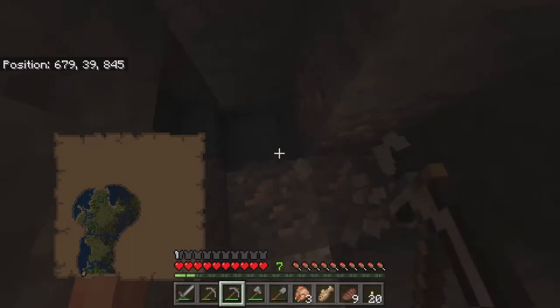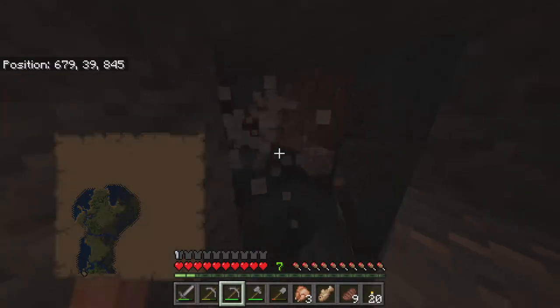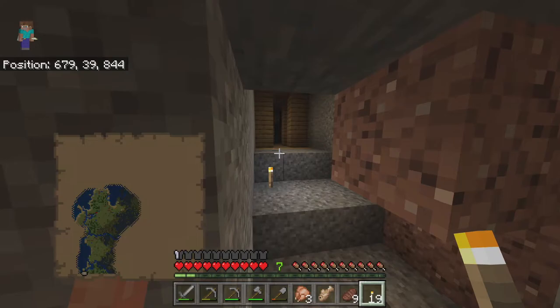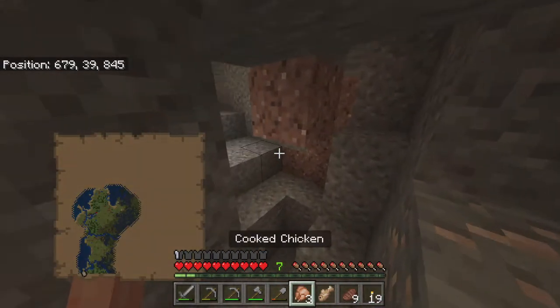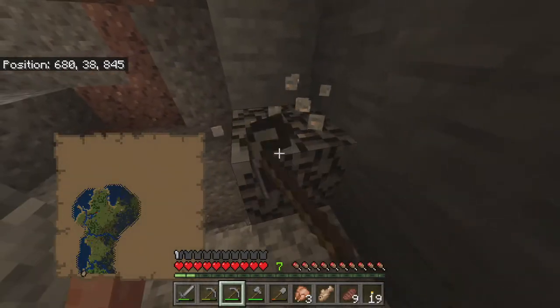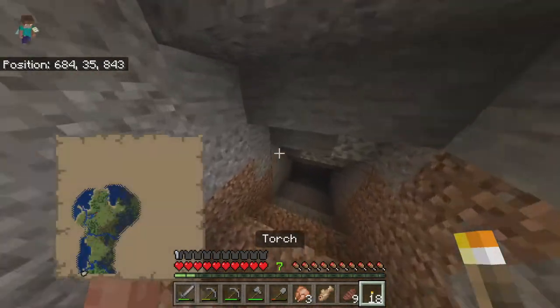We also found a cave. Warning — before you jump into a cave... would you look at that? We actually managed to find a mineshaft down here. I'll show you guys what that actually is. Most of you guys probably know, but it's actually a minecart shaft — like literally an old mine.